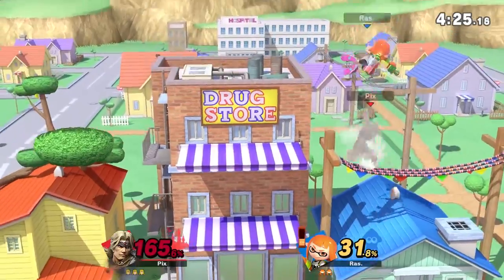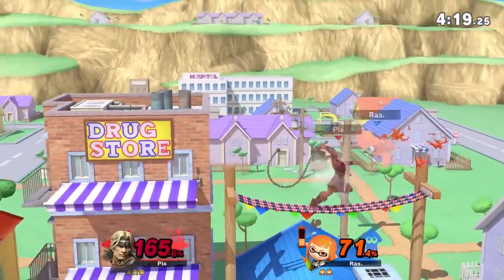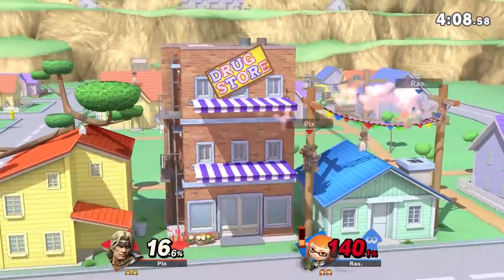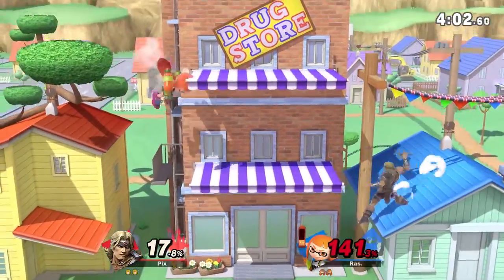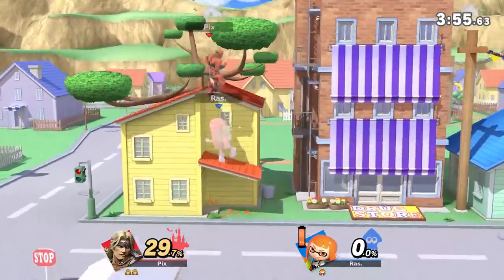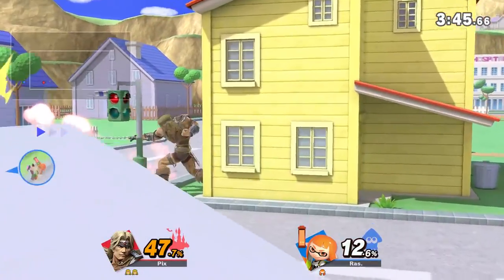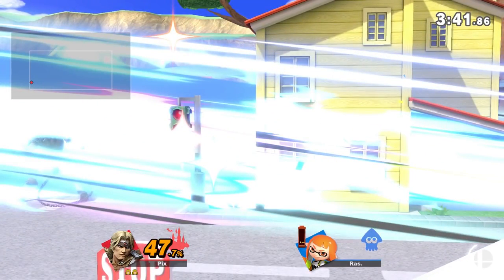Do I try to cheese them? I think I tried to cheese them. Oh, look at all that damage out of nowhere. We're so close to the blast zone. I thought something funny happened so I left this in. I start camping right here, trying to get some cheese with the walk-off. Forward tilt — F-smash — died at 29%! That's why walk-offs are banned.